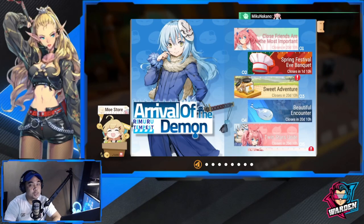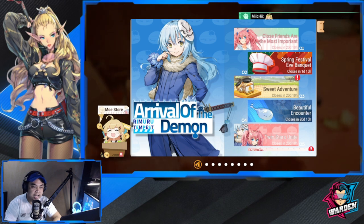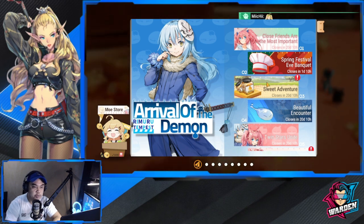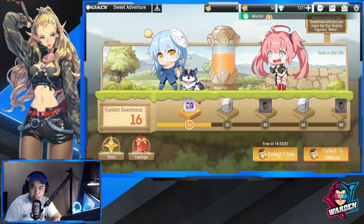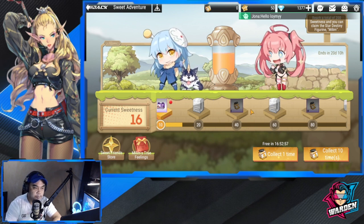Hey everyone, welcome to another video of Figure Fantasy. A lot of things going on today — we're going to be discussing Sweet Adventure and how to get Milim Nava. The first objective is: how do you get her?